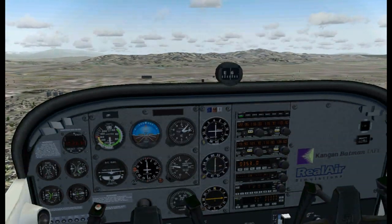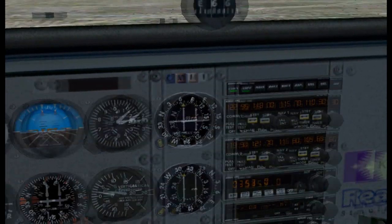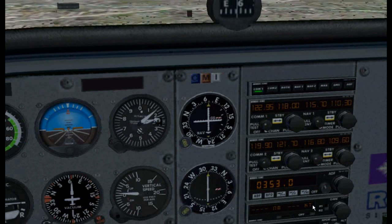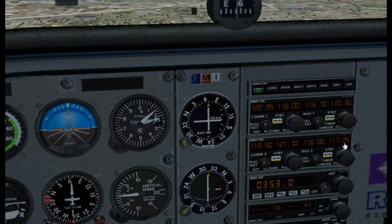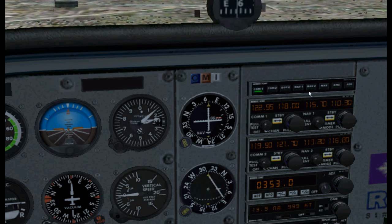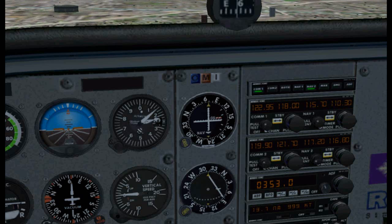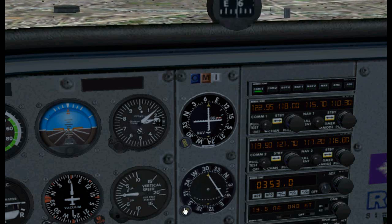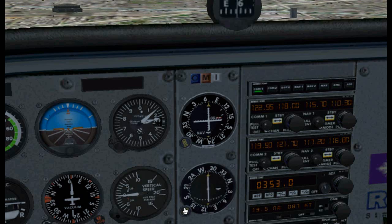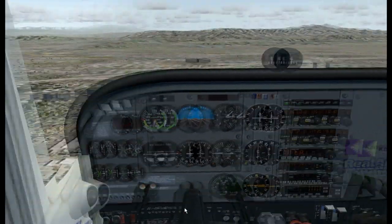Back in the airplane, flying on a 068 radial from the Seal Beach VOR, in our NAV 2, we will tune in the El Toro VOR with a frequency of 117.2. Once we tune it in, we will identify it. Then we will use the VOR2 heading bug to put in a heading of 285. As the needle centers on VOR2 at a heading of 285, we are at the edge of the Seal Beach Airport airspace.